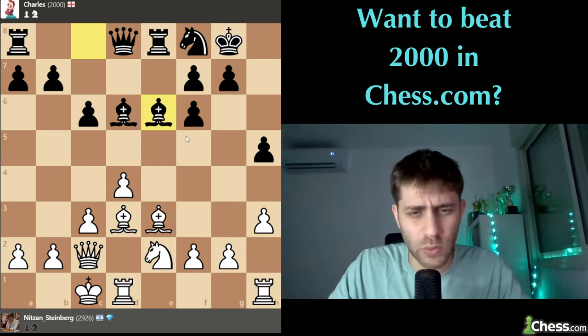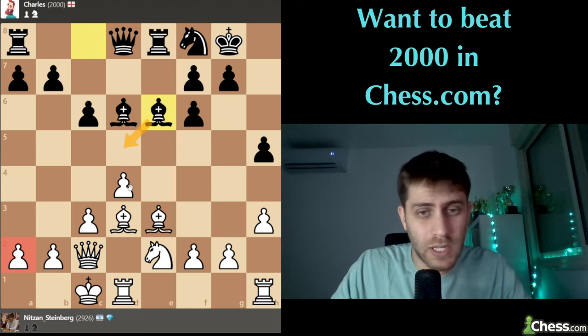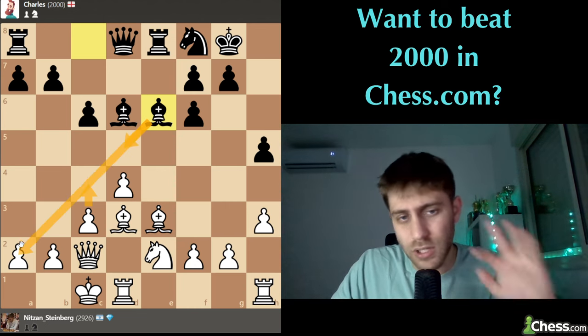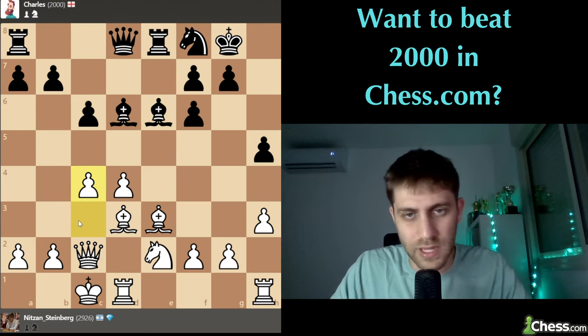Bishop e6 - okay, so now we need to understand: the pawn on a2 is under attack, that is the threat. Or maybe bishop d5 looks like a threat. I think c4 makes a lot of sense because you also avoid bishop to d5, and also things around queen a5 or bishop a2 - just c4 avoiding everything. A prophylactic move.